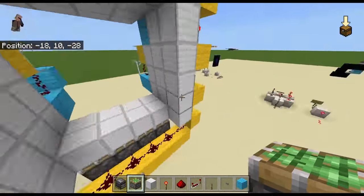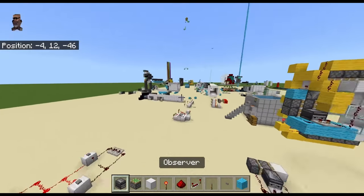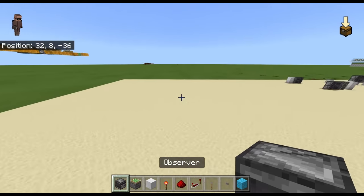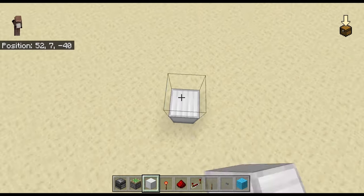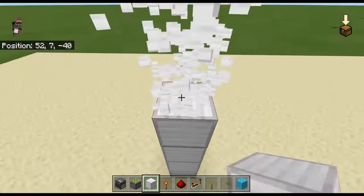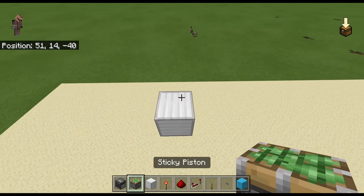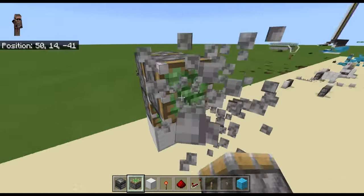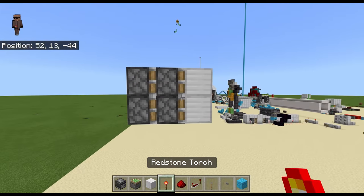Okay, so if we just go to my redstone test area — it's honestly filling up so quickly. Let's go over here. So just build up a little bit so you've got room to go underneath. Here we go — so here we are up here. Now you're going to set out your double piston extenders, which is just doing that. Okay, so then we've got your blocks there.